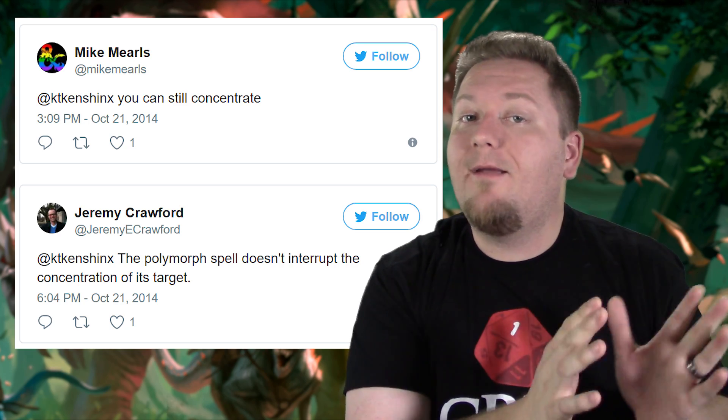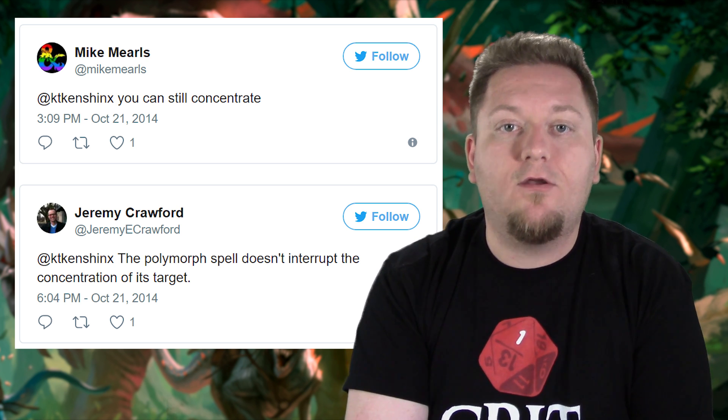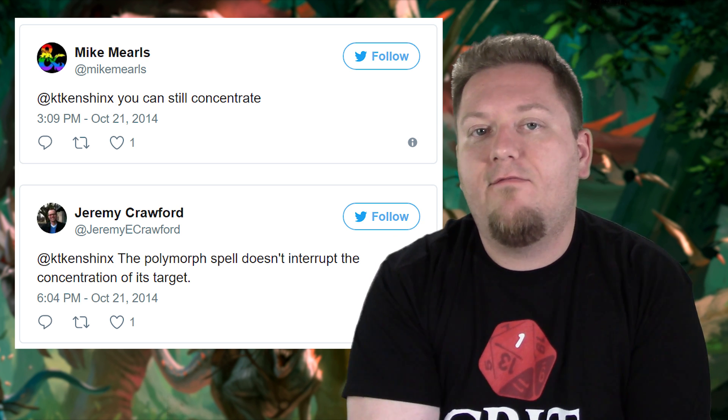When the druid casts Conjure Woodland Beings, which is a concentration spell, they do not lose their concentration on that spell when the pixies polymorph them, even though polymorph states the target's game statistics, including mental ability scores, are replaced by the statistics of the chosen beast. Both Mike Mearls and Jeremy Crawford from the Dungeons & Dragons team confirmed this via Twitter. However, in order for the spell to continue to work, the druid must maintain concentration on Conjure Woodland Beings, and in turn, the pixies must maintain concentration on their Polymorph spells. If either should take damage, they will have to make concentration checks.